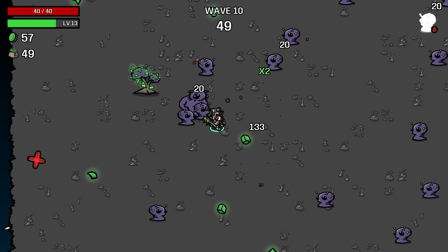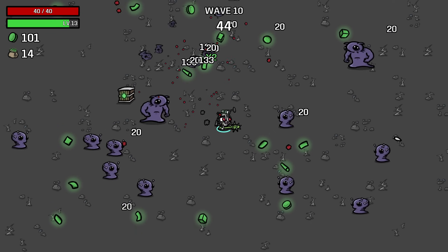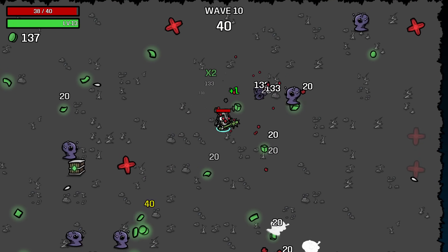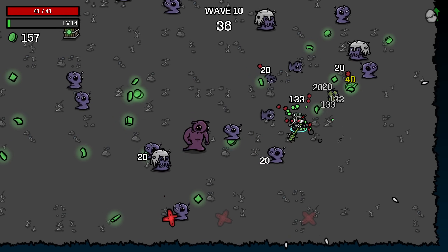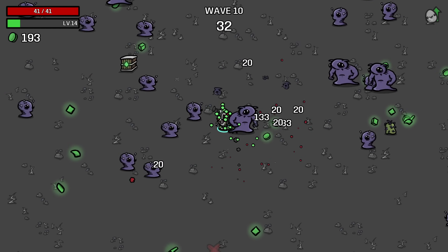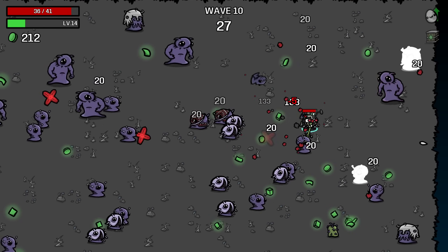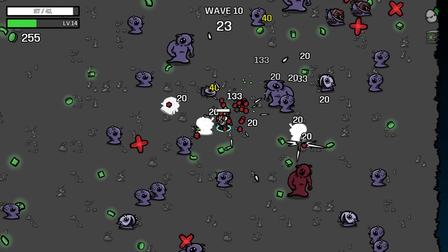40 HP — I'm feeling a lot more comfortable, though our damage against elites is still going to be pretty weak, even with the silver bullet. Going to need some defensive stats before we face the elite next wave. We haven't seen any geckos or anything like that as well, which obviously is a challenge for this build because we're leaving materials everywhere. I'm trying to pick up as many as we can.